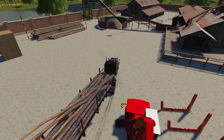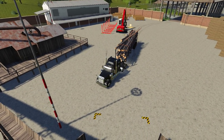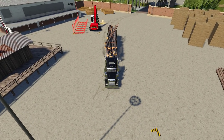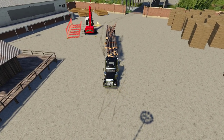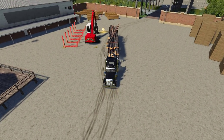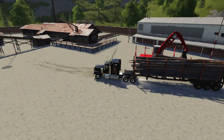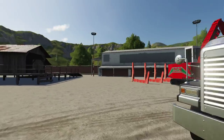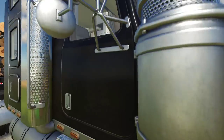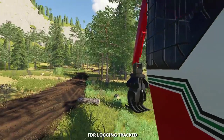All right, so about there. I've been parking this pretty close, but we don't need it actually all that close. So let's bring it right alongside, right here. Okay, we're just gonna leave that there — that way it's ready to be unloaded. We have $405,000 in the bank, so that's a great start.